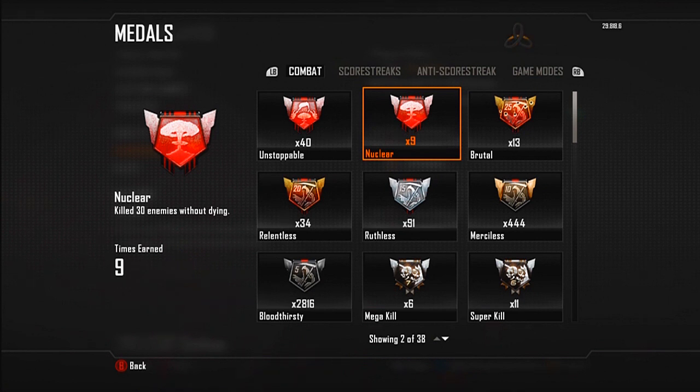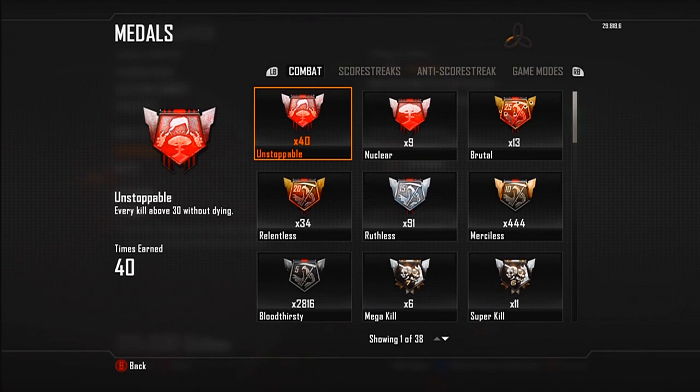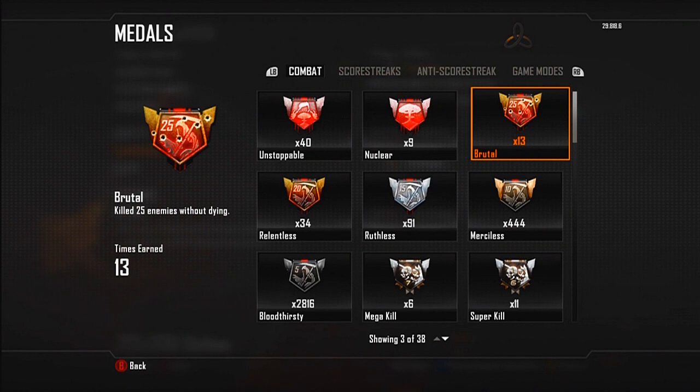40 Unstoppables out of 9 nuclears isn't that bad — that's like a 34-kill streak each nuclear on average. Brutals — this is what I want to look at, because this just shows how composed you can be for the last 5 kills.